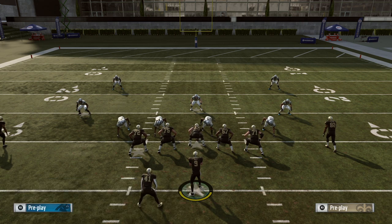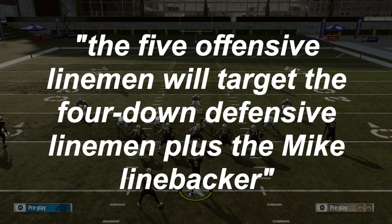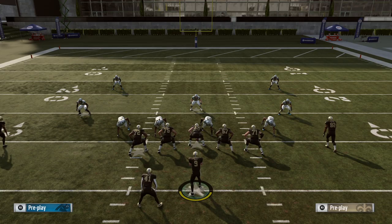So let's get into it. How does pass blocking work in Madden at its core? Well, from the blog that EA put out when this feature was first released in Madden 18, the five offensive linemen will target the four down defensive linemen plus the Mike linebacker, where the Mike linebacker doesn't necessarily need to be the Mike backer position, just the player that you actually identify. So already off to a bit of a confusing start. Keep that quote in mind because sometimes it'll help explain it.